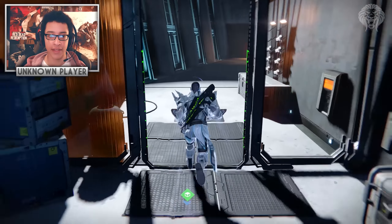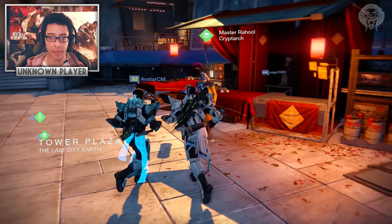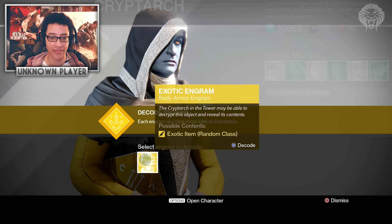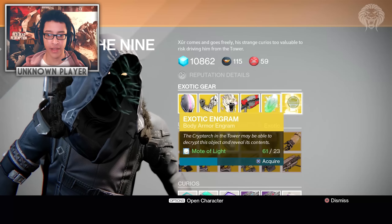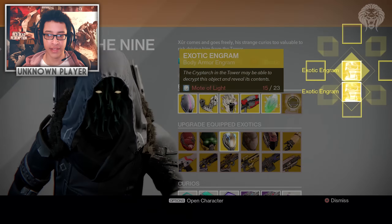Two more chest engrams — come on Xur, be good to us! Alright, we're back. Come on, give us the Armamentarium, we know you have it. Another two — Lucky Raspberry, Starfire Protocol — not looking good. Two more, alright.